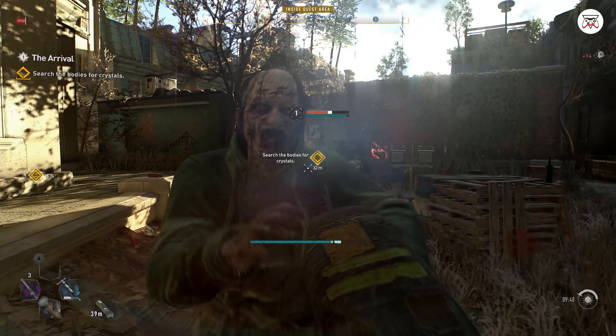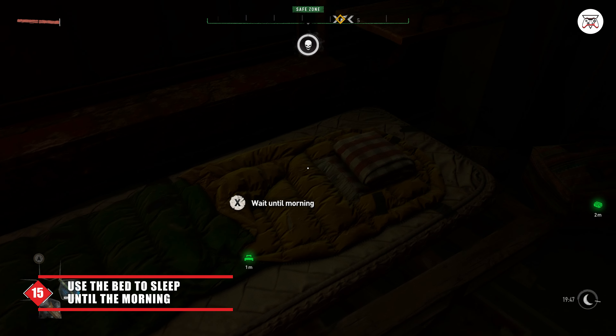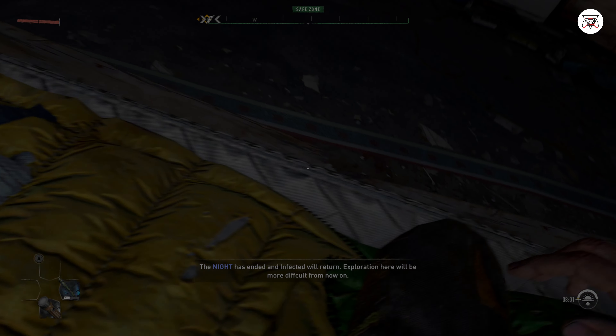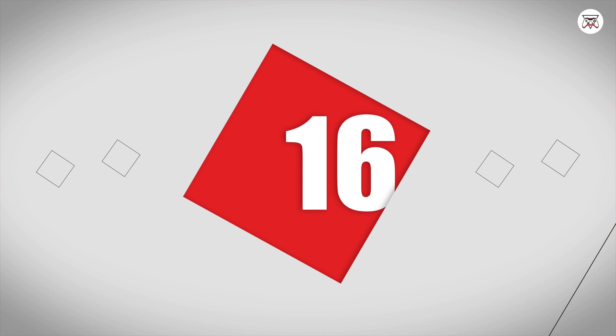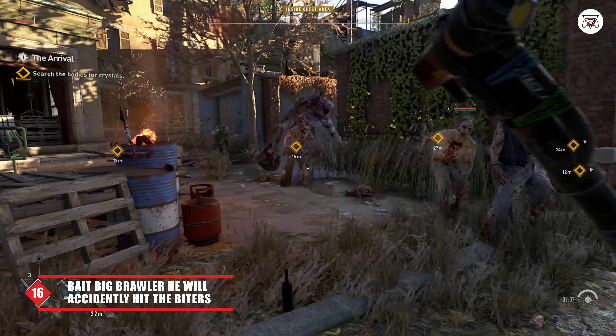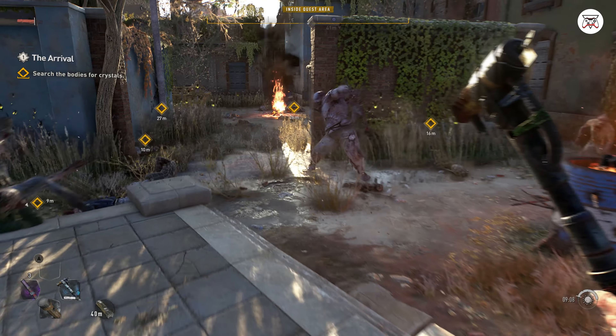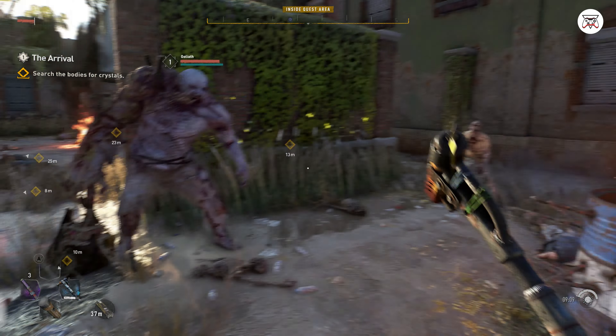Number 12: You can use pipes to slide down into safety from high rooftops if there's nothing safe to land on. Number 13: Make sure to sell all your valuable items whenever you are near a trader or after you've done a couple of quests and looted a bunch of places. This is the best and fastest way to make money. You can also sell all your valuable junk by pressing and holding the Y button instead of selling each item one by one.